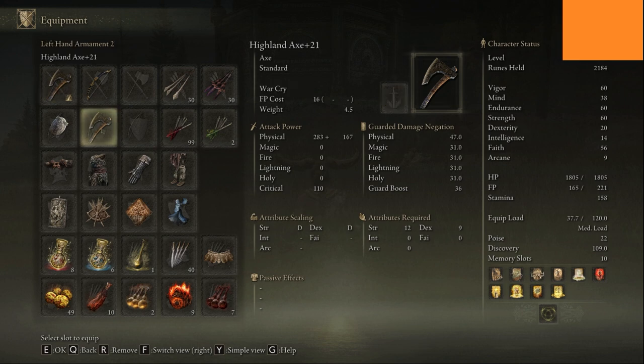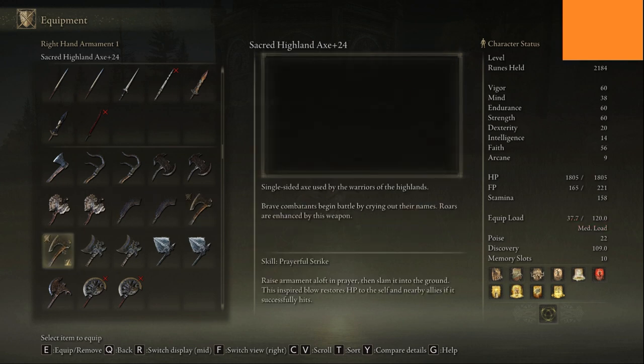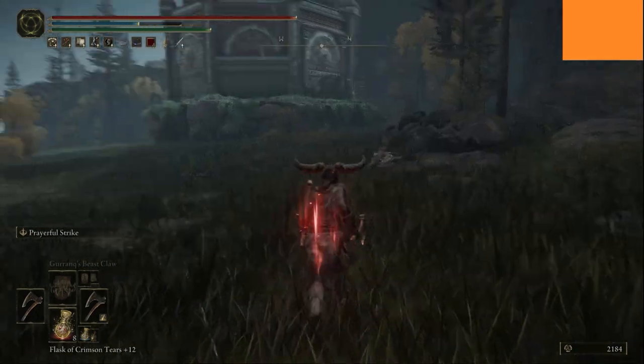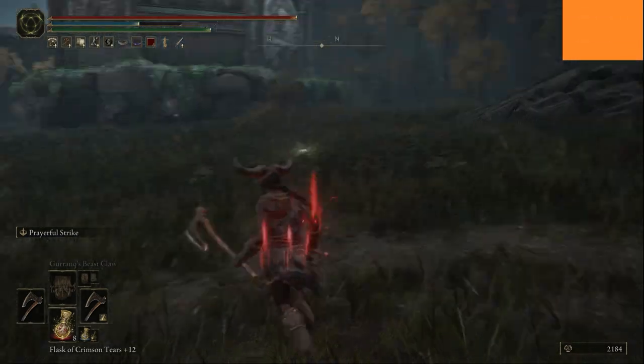By default the other one has war cry on it, but there's a little empty square box here so I can put whatever I want on that one. The other great thing about this weapon — prayerful strike: brave beasts begin battle by crying out their name, and roars are enhanced by this weapon. So just by having that weapon in your hand when I do the war cry, it is enhanced, meaning I do more damage.